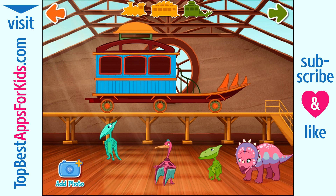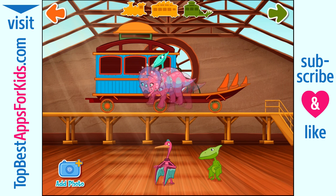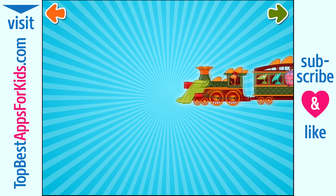Now let's add some passengers. Choose and drag a dinosaur to your train. Tap the green arrow to move to the next step. You can also add your own picture — just tap the photo button.